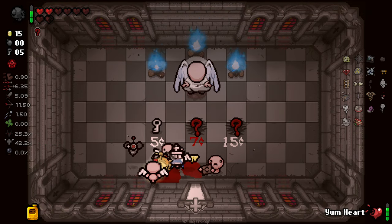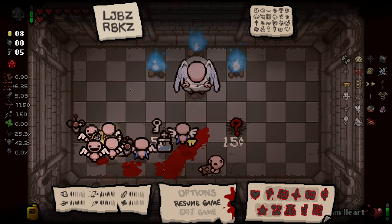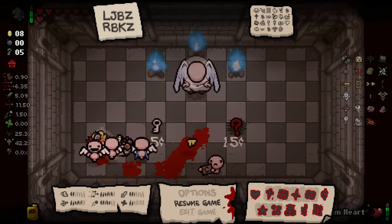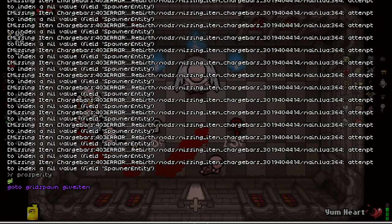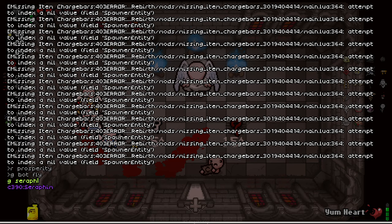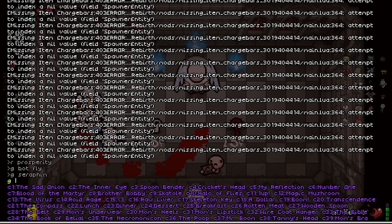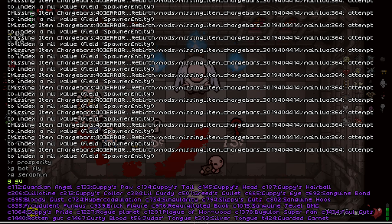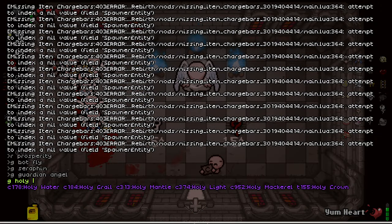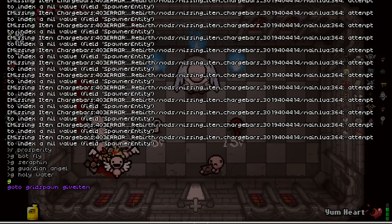This is a tricky one — I don't even have a bomb. I'll take a random one. Okay — Prosperity is broken as shit so I am gonna remove it but I'm gonna re-add all of my familiars as duplicates. So give Botfly, give Seraphim, give Guardian Angel, give Holy Water. And there's one other one as well — what's the other dude that's flying around our face? Give... angel? No, we got Guardian Angel.